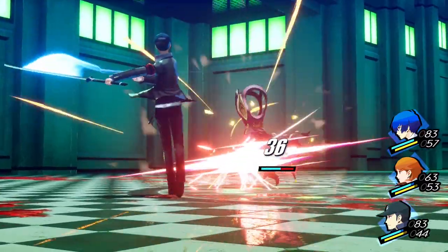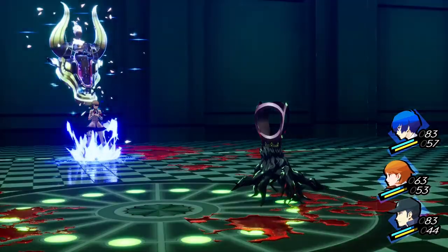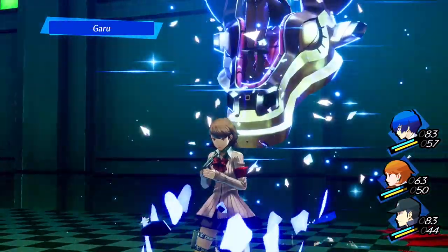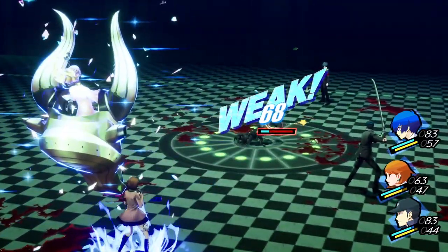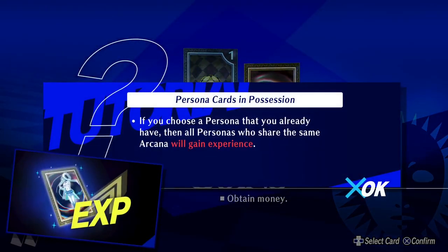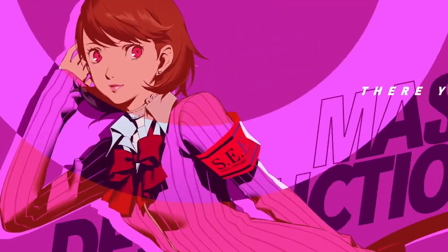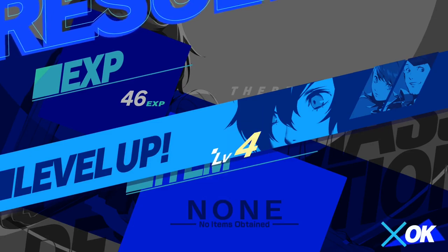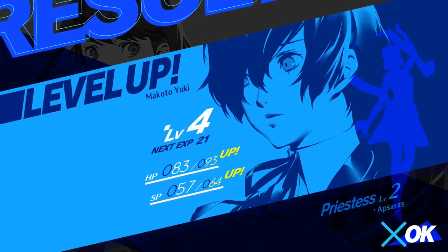One thing you've probably noticed is that when you get a back attack on enemies, the music changes. A normal encounter or enemy back attack plays Mass Destruction — a remix of Mass Destruction — but if you get a back attack on them, you get the song called 'It's Going Down,' which is an incredible song. I love both of the battle tracks for this game. The OST is something that's talked about a lot among fans.